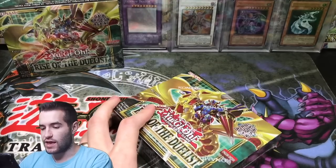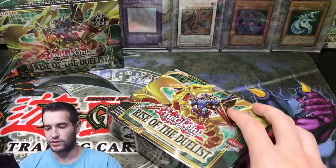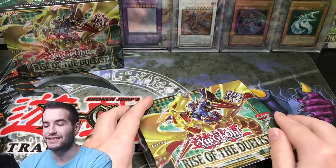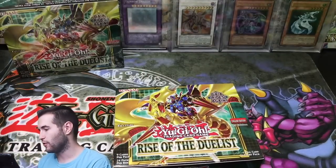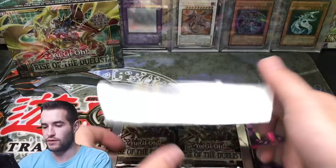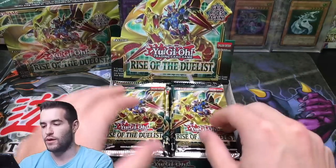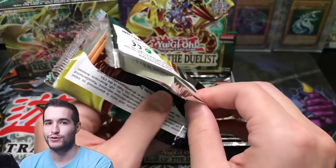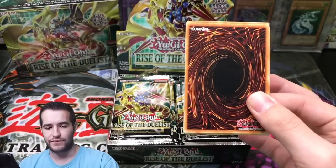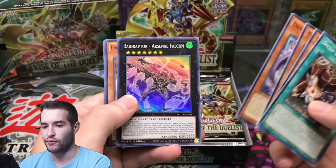Let's see if we can pull something epic. Right now we've pulled already one of the best secrets in the set — can we pull the other one, Triple Tactics Talent? It also comes in Starlight Rare, so that could be an epic pull. We've already pulled the number two secret, so I would definitely be hyped. I don't think they're actually short printed, so we'll see how that affects the price. Maybe the clumping will happen and we'll get another one of the ones we already pulled.